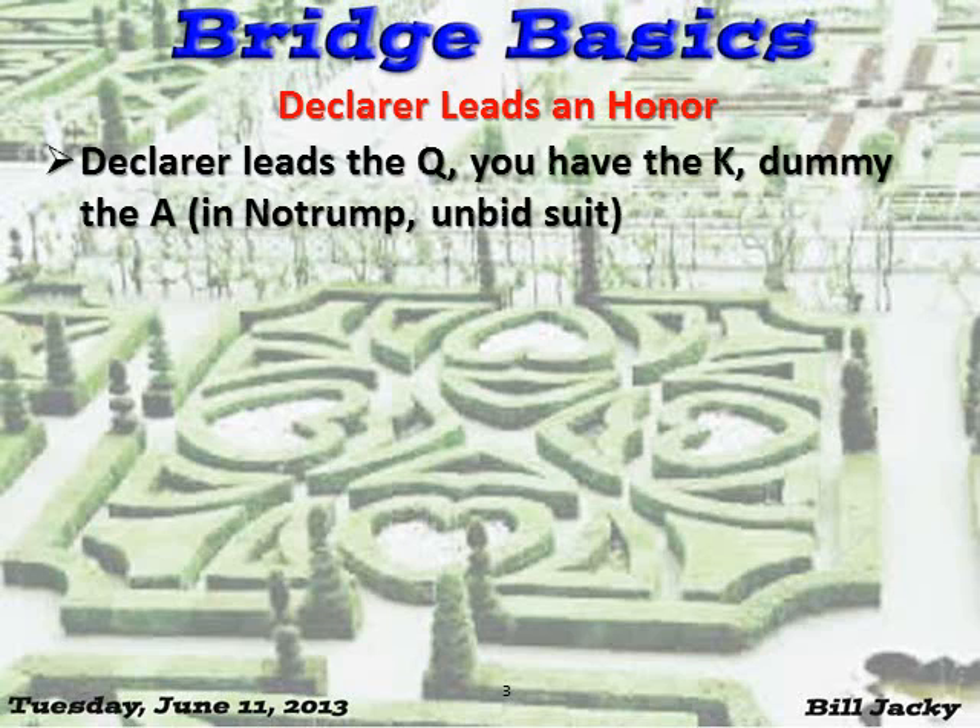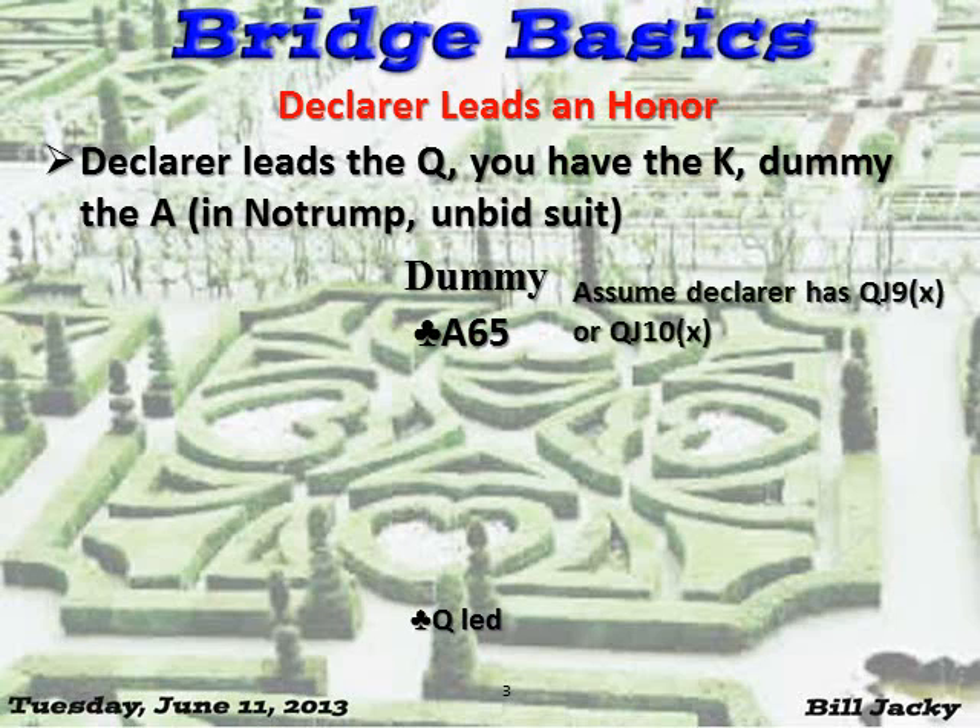Declarer leads an honor. Let's assume that declarer leads the queen. You have the king and dummy has the ace. Now it might be different based upon the bidding, but let's assume this is an unbid suit in a no-trump contract. Dummy has ace, six, five. Declarer leads the queen. Before you even look at your hand, assume that declarer has something like queen-jack-nine-fourth or queen-jack-ten-fourth, something like that.